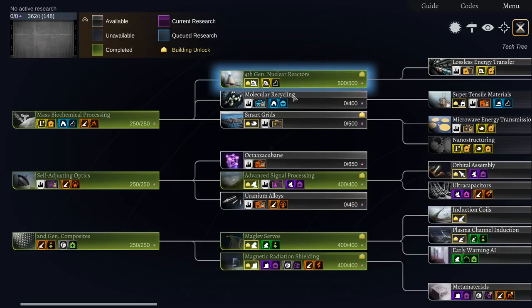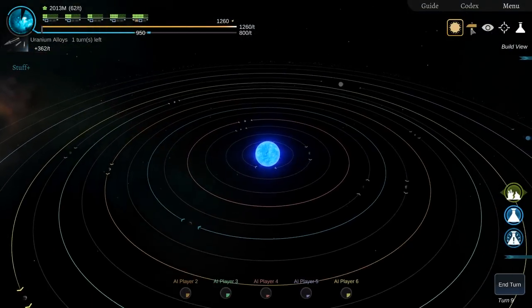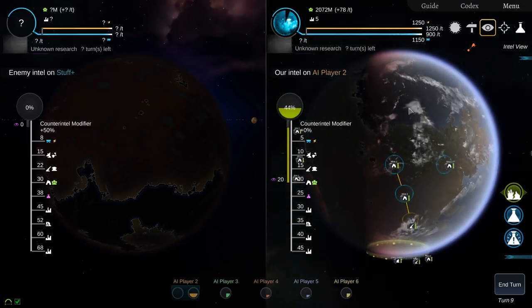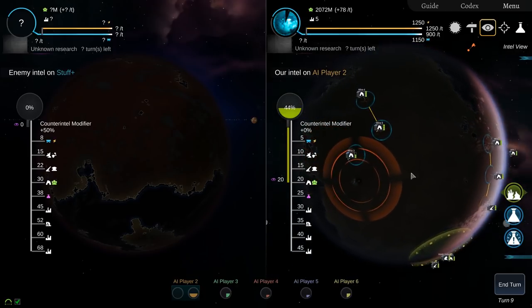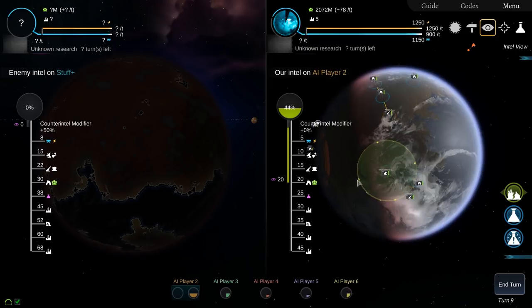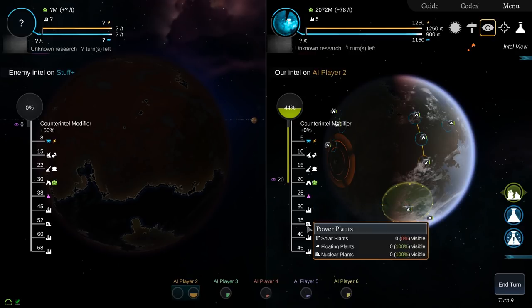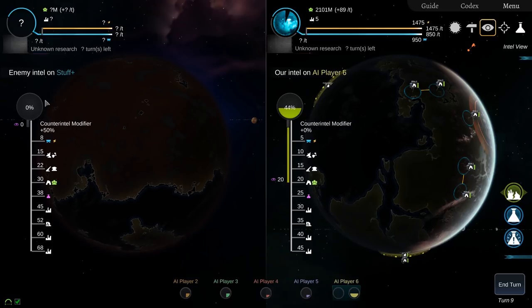Let's go to intel because I probably have — yes, look! I have intel now. Plus 50% counter intel. Player 2 — we can see what he's got. He's placed his mines and a railgun in this weird stretch like that. You don't have to connect them all, I just tend to. I hit the mine and damaged it to about half health. There's a kinetic defense right near the edge. And none of them can see anything of my planet — they've all gone for counter intel rather than intel gathering.